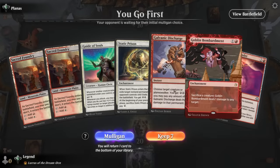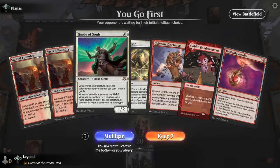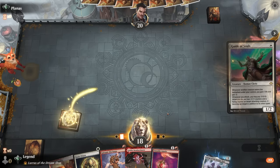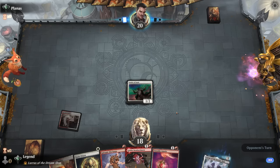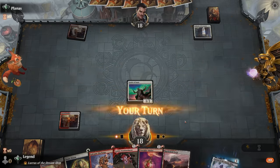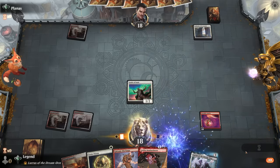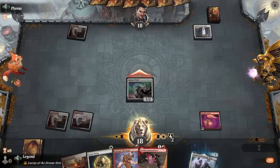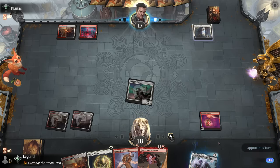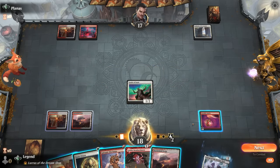We're on the play with an energy-heavy hand — a bit lacking in the creature department, but hopefully Unstable Amulet can provide more value. If we find Ajani, we've got Bombardment to easily transform it. Opponent has Authority of the Consuls — decent in the mirror match. We can always use Static Prison to get rid of the Authority temporarily. Opponent keeps up two mana.